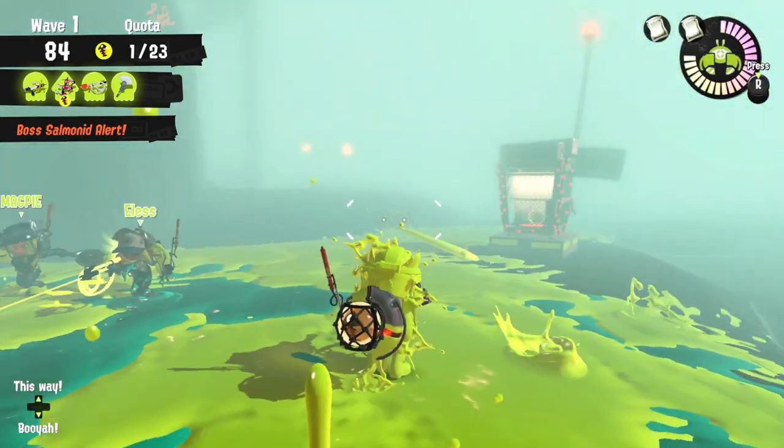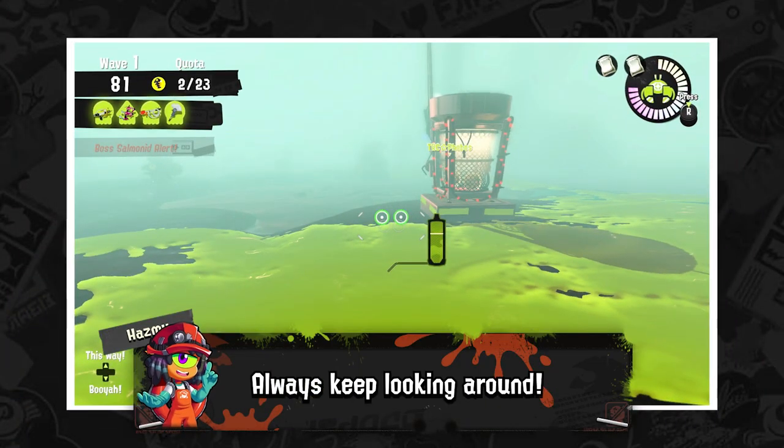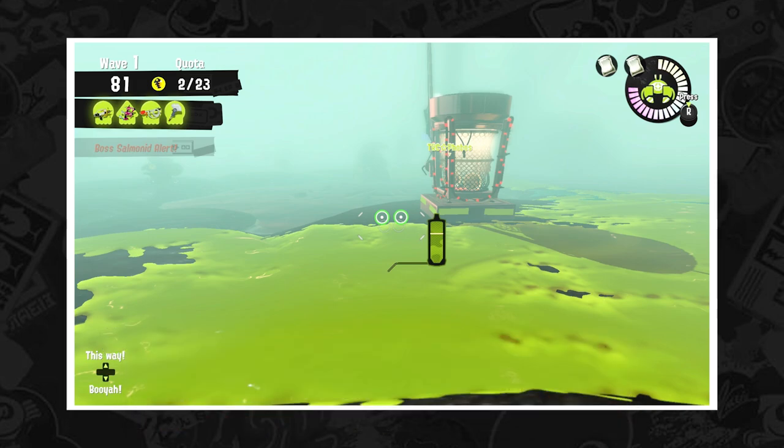I like to do this anyway, but since it's a fog wave it is especially important to always keep looking around for potential danger so you always know where and what kinds of Salmonids are around. I find this really useful in freelance, as players usually tunnel vision to whatever appears first, so if you can instead focus on other threats that spawn you can make sure everyone stays safe.